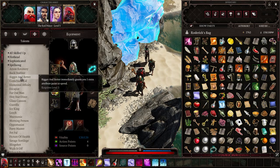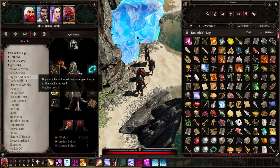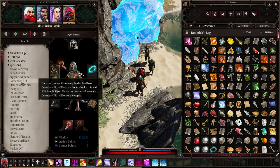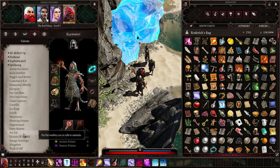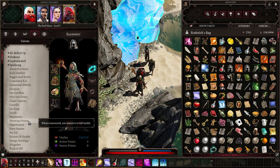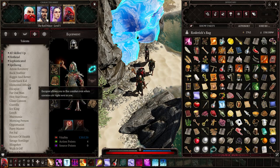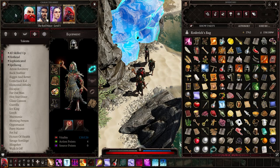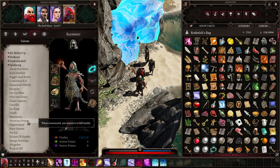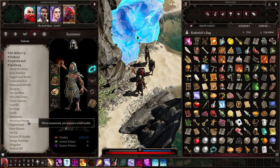I wouldn't recommend Bigger and Better — there are way better talents than this. Comeback Kid is great: if you pair it with Morning Person, you'll basically have three lives with one resurrect scroll. I would highly suggest having both on all your characters — Morning Person revives you and brings you to full health when you use a resurrect scroll.